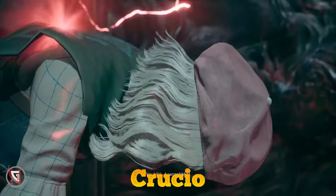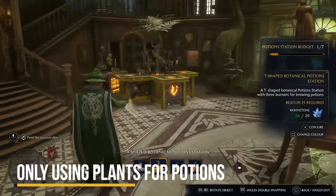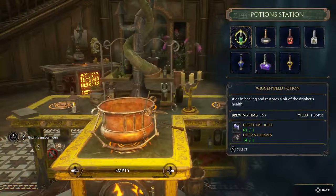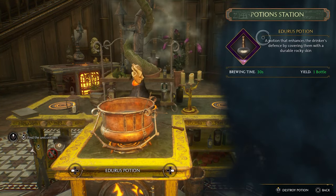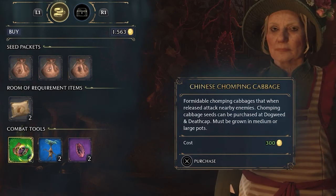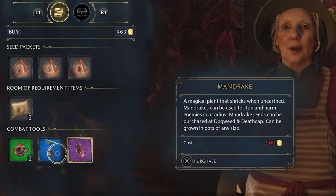Another mistake on the list is only using plants for potions. Players will gain the ability to grow plants in the room of requirement and then mix and brew them together to create powerful potions as they progress through the game. What some players may not realize is that some plants can be carried around and used in combat. Players can attack their opponents with chomping cabbages or use a Mandrake root's screech to incapacitate nearby foes.